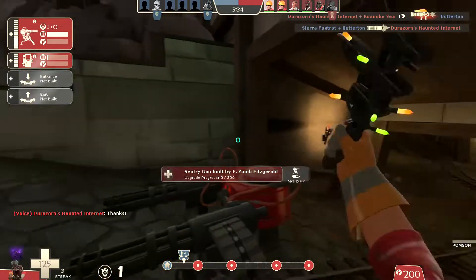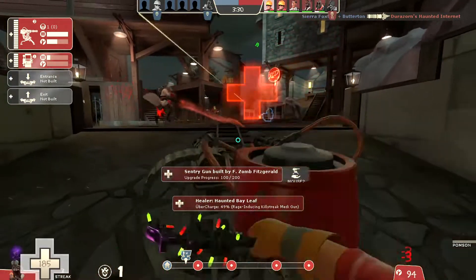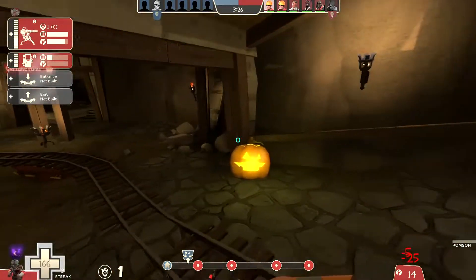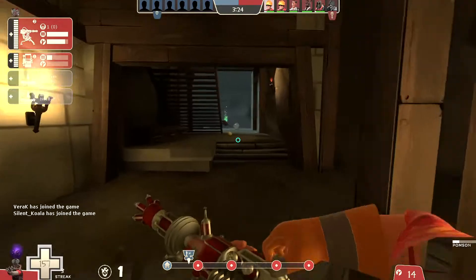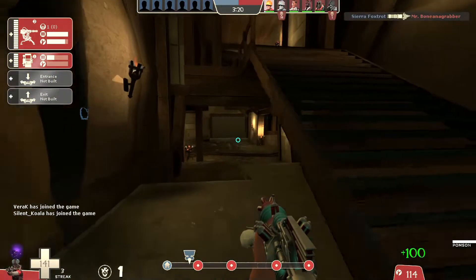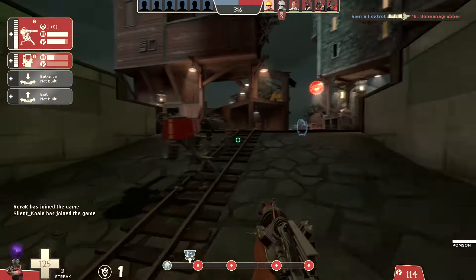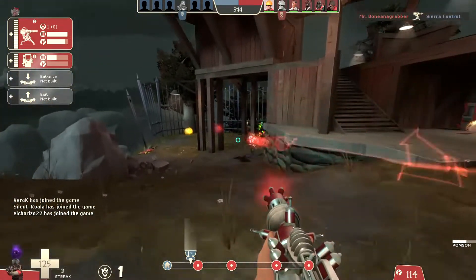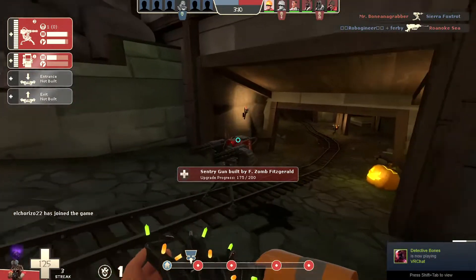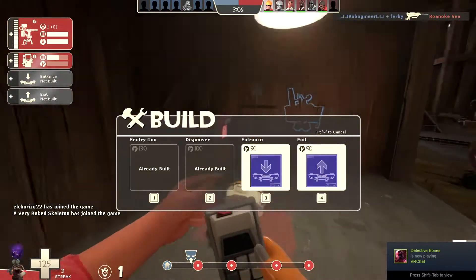I'm running the Jag, which is generally a better wrench for offense than defense, but it's my only wrench that has pumpkin bombs, and I really want to show off some pumpkin bombs. I'm using the Pomsen, which is easily the engineer's absolute worst weapon, but I picked up a specialized one to use in a professional fabricator, and figured I might as well use it in a round or two for the memes before I burn it.